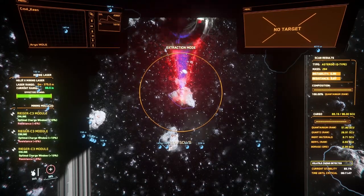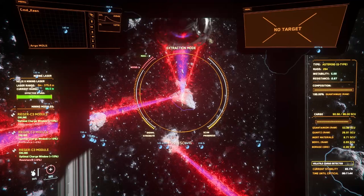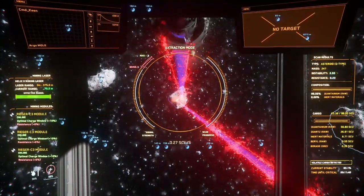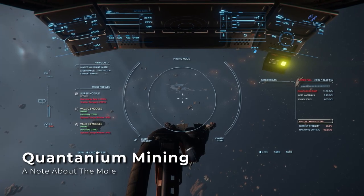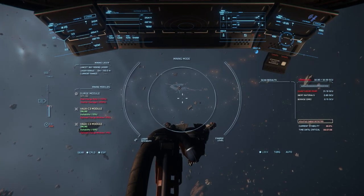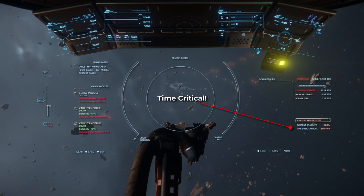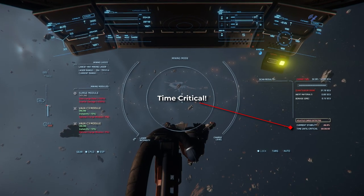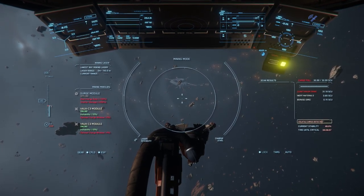Once you've gathered up all the fragments you want, you can keep mining or head back to the refinery if your cargo hold is full. If you are mining quantanium, which is a volatile material, you'll have a limited amount of time to get the materials into the refinery. This timer starts when you collect your first bit of quantanium, and continues to count down regardless of whether any new material is added.